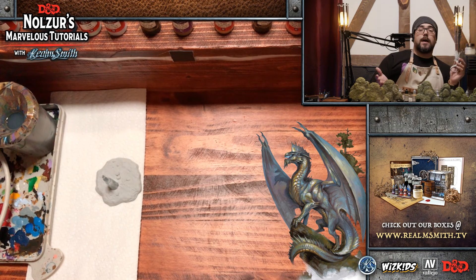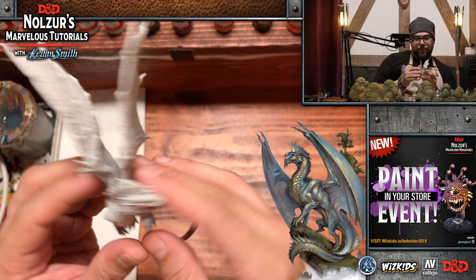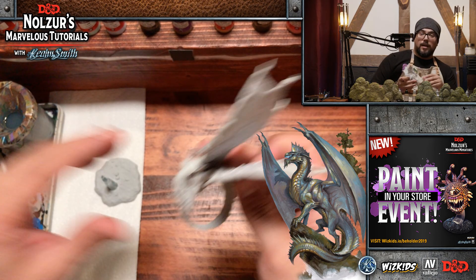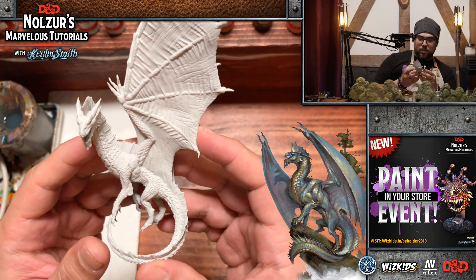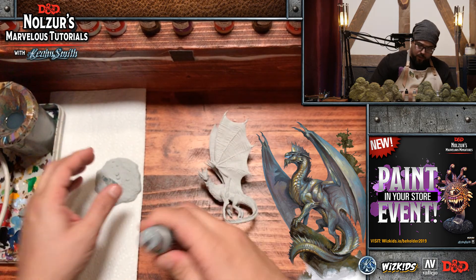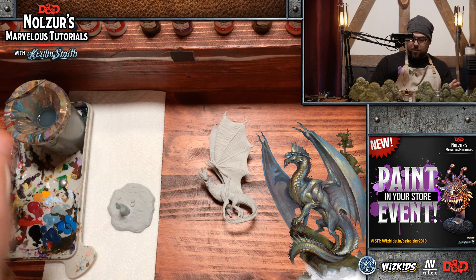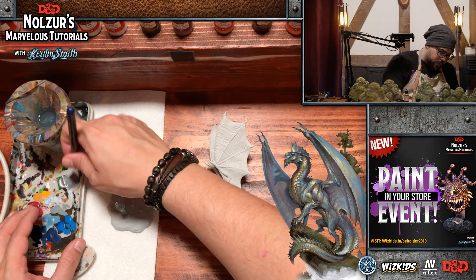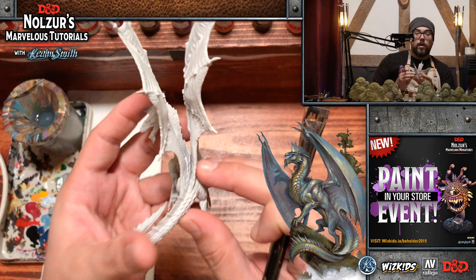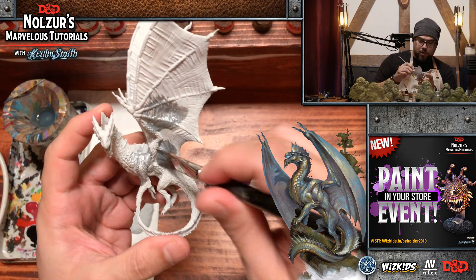We also have Syrinscape playing in the background — some nice, peaceful music. Silver dragons are, of course, fun-loving and love adventurers, nature, and all that wonderful stuff. We are live on all of the chats, so definitely ask your questions. Julian will field those so I can focus on painting. To start, we are going to apply Chainmail Silver as an all-over base coat, using a larger brush and diluting it just a touch so it flows really well.